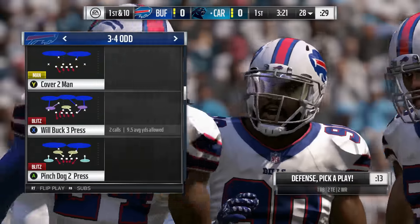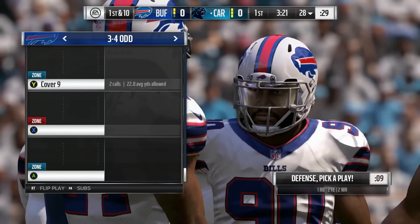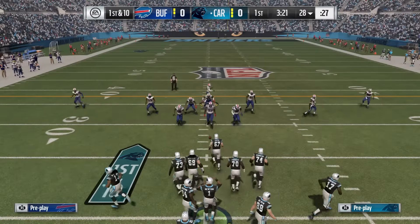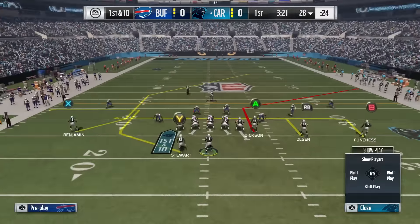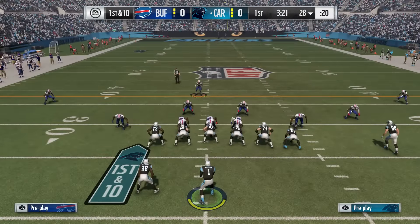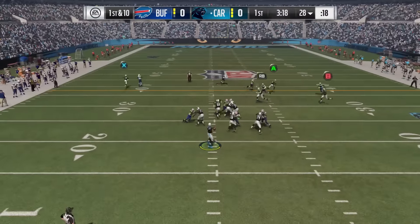However, against under center formations — where the quarterback is directly over the center — you do not want to crash middle. Just come out in the 3-4 Odd Edge Blitz 1 and pinch your defensive line. Here I'm going to block the running back and you'll see that he's going to pick up the blitz to the right side, so if your opponent is ready for the heat they will pick it up.